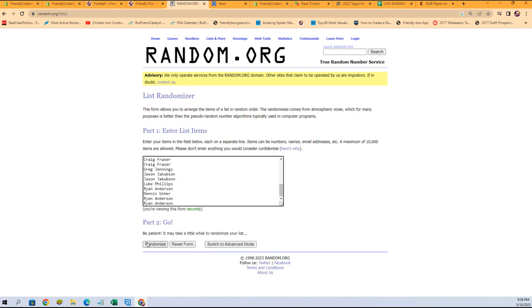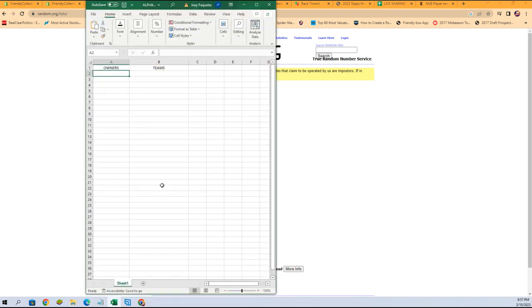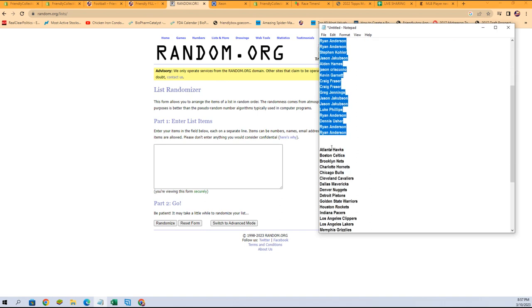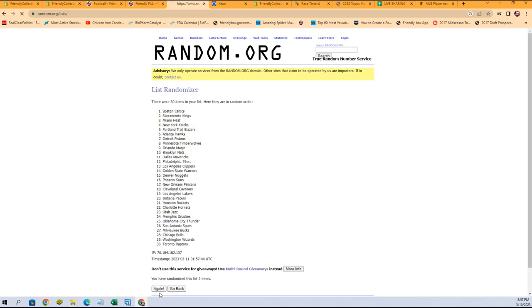We rolled these seven times, so here we go — one, two, three, four, five, six, and seven. Alright, Ryan A at the bottom, Jason J at the top. Now let's get our team names into a fresh randomizer and run those seven times as well: one, two, three, four, five, six, and seven. Spurs at the bottom, Kings at the top.